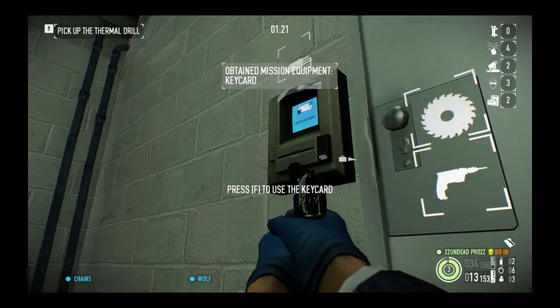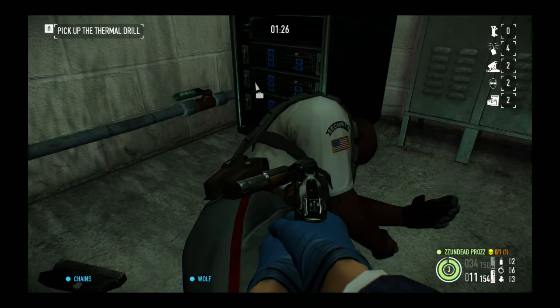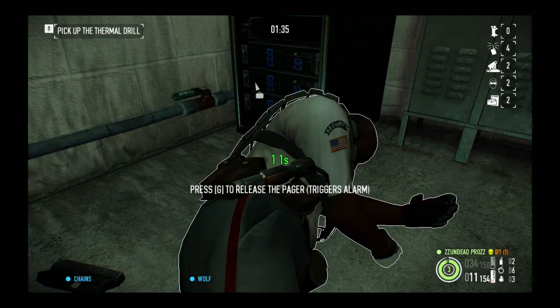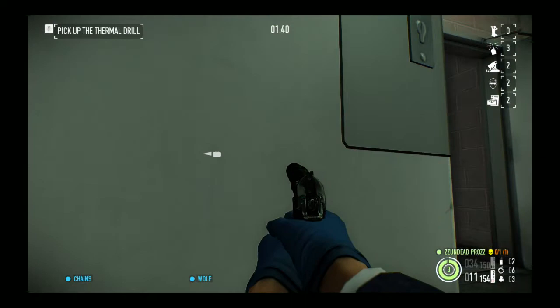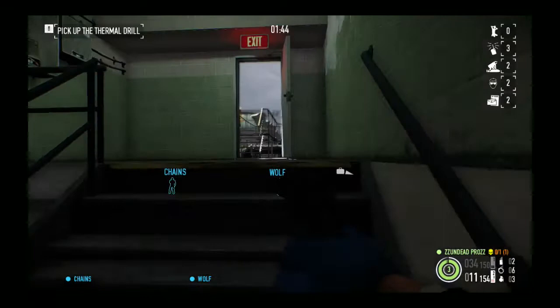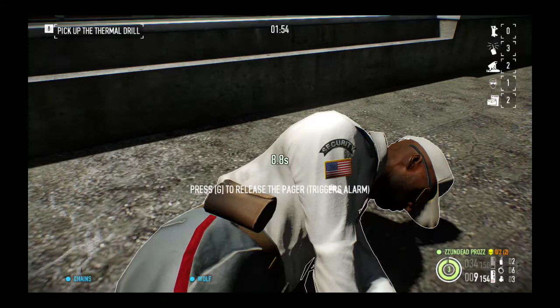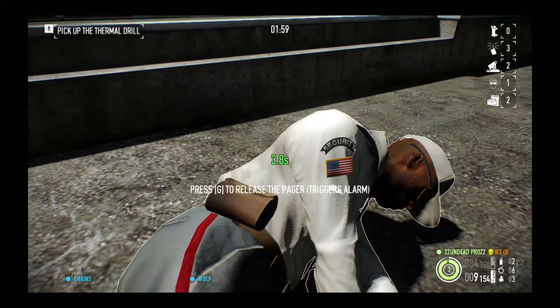So we'll answer this guy's pager. You get four pagers. There are three guards on normal, two body bags. I didn't buy the extras which I probably should have, so you don't need to bag that guy — there's no need for that, no one looks in there. Alright, so now all cameras are down and he's down. This is two out of three guards so far, which is quite good.